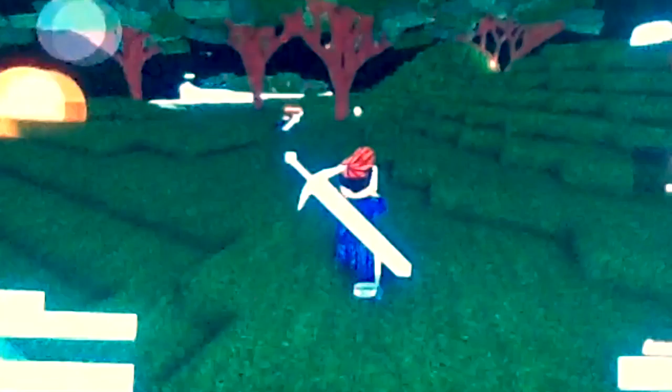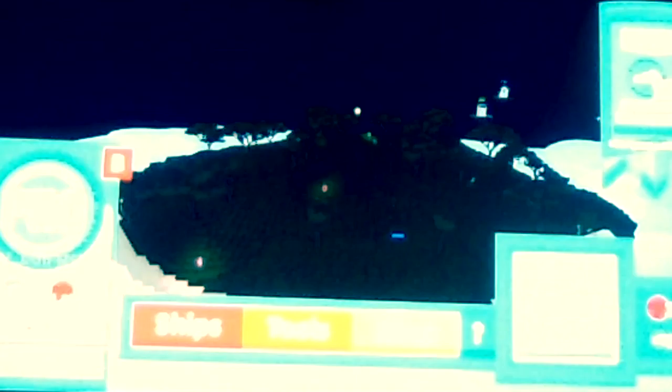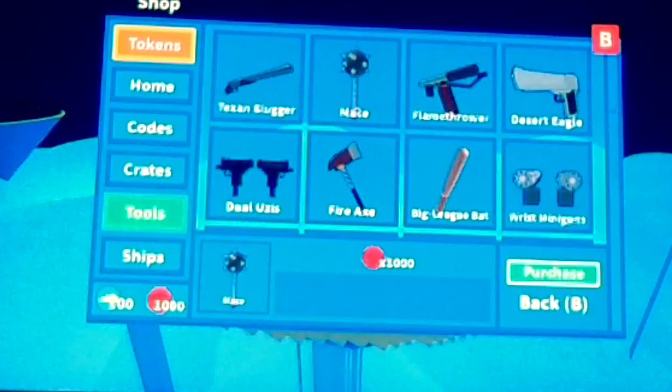You start off with a house, just so you know. You start off with a house and then you kind of progress and buy stuff with the kills. You can see on the bottom left-hand side I have 1000 red stuff and 100 blue stuff — that's the currency you get. You start off with a C4, but I have a grenade launcher because I've played the game before.